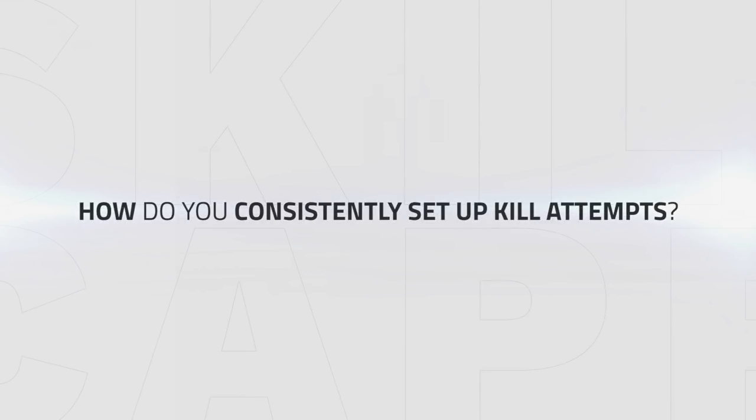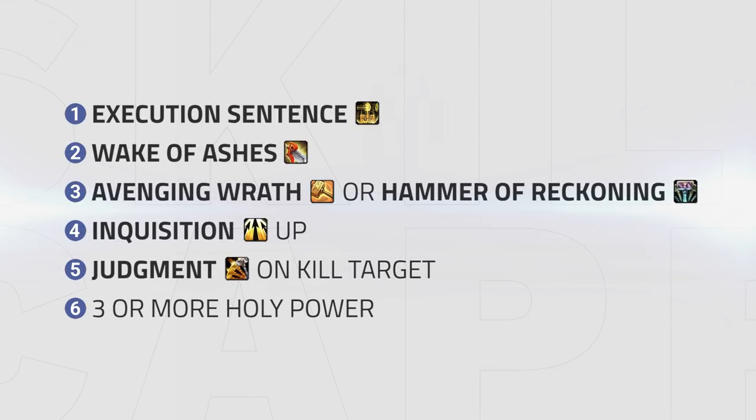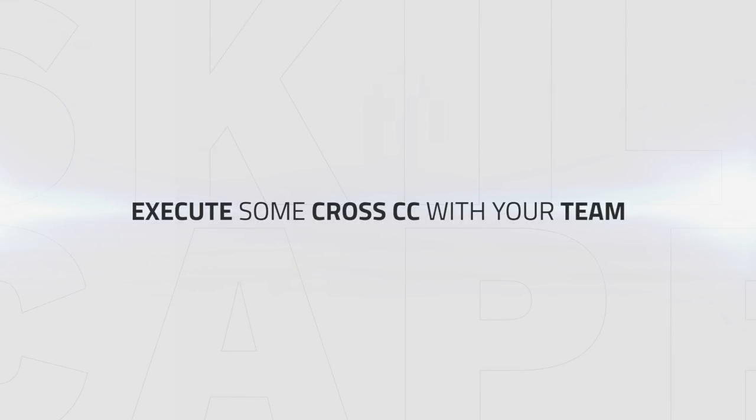Starting with your first goal — how can you consistently set up effective kill attempts? In order to effectively burst, you need to have a few abilities ready: Execution Sentence, Wake of Ashes, and either Avenging Wrath or Hammer of Reckoning. Beyond that, you'll want to have Inquisition up, Judgment on your target, and 3 or more Holy Power. Whenever you're in this state, it means you've got all of your damage lined up and you're ready to go. The only thing left to do is execute some cross CC with your team so that the opposing team can't avoid your damage — this means you'll also want your Hammer of Justice ready.